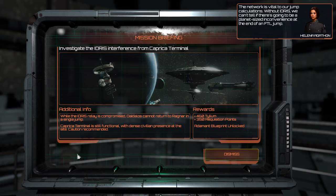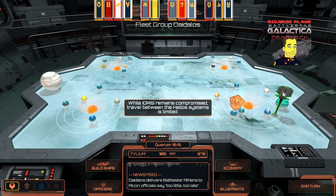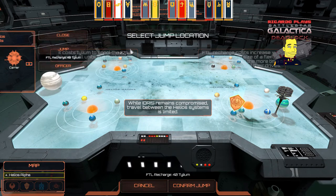Without Idris we can't tell if there's going to be a planet-sized inconvenience at the end of an FTL jump. The Cylons are believed to be behind the interference of the Idris network, using civilians at Caprica terminal as a human shield. Caprica has granted us operational access to the terminal surrounds. Galactica is still MIA, so there will be no Battlestar to save the day. We have to destroy every Cylon transmitter we find, restore the Idris relay, and jump back to Ragnar — all without causing a single civilian scratch. Let's jump.